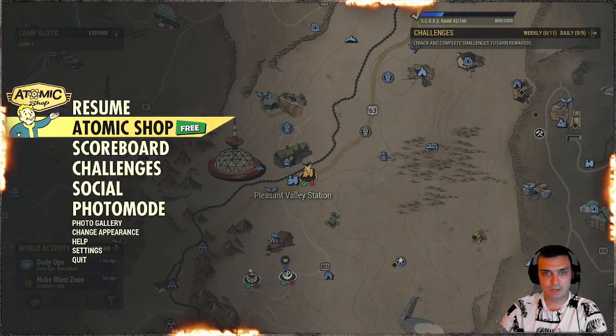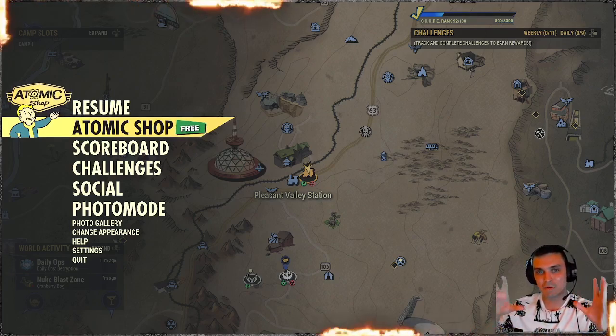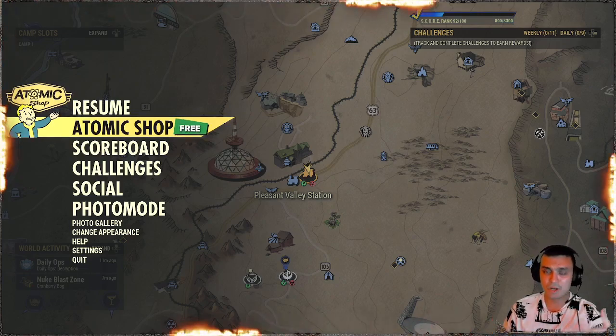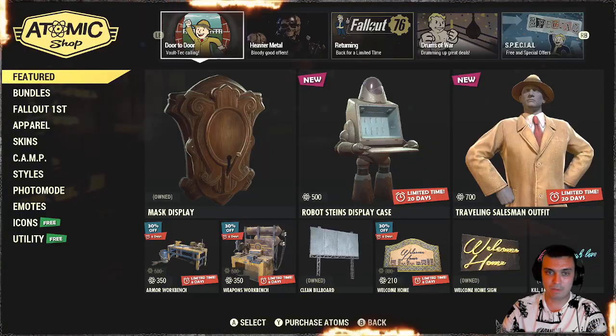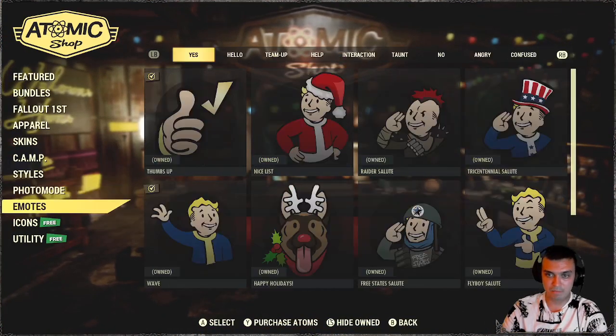So that's pretty much it. I won't be able to jump to my wife's account to show you the other side of the Atomic Shop, so I might have missed some bundles because I already own them. Just double-check the Atomic Shop. I would also highly recommend scrolling through the other sections — the apparel section, the skin section, the camp section — because sometimes pretty cool items return to the Atomic Shop but did not go to the featured list.